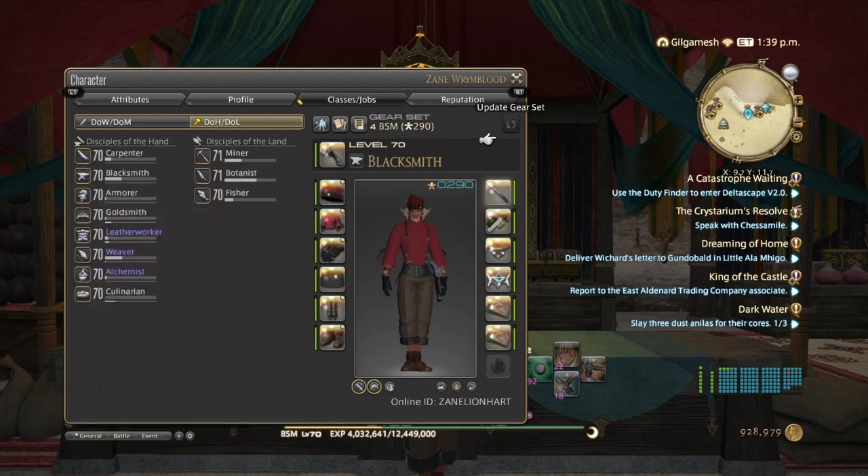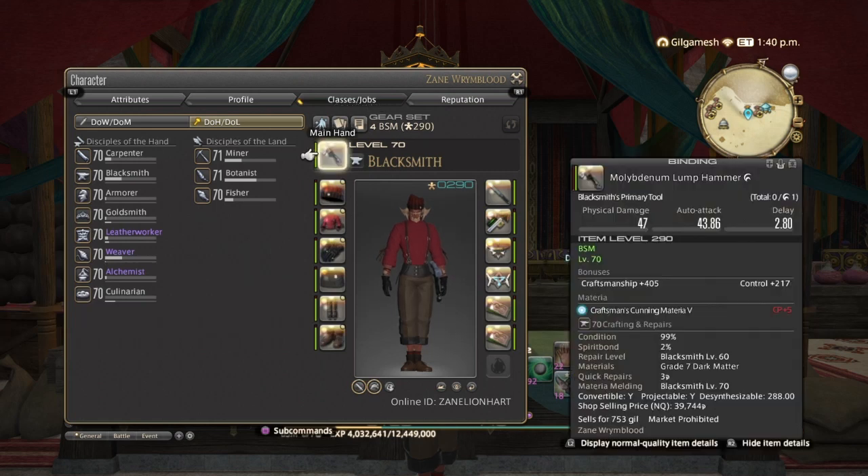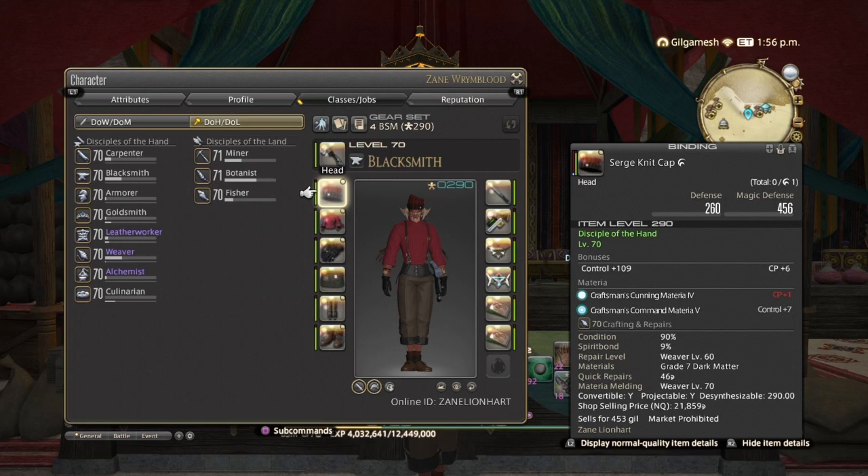Also make level 70 Main and Offhand Tools. It's very important that you work on Blacksmith, Leatherworker, and Weaver first. You don't really need to make Main Hand Tools for all the other classes, because Blacksmith makes almost all the Main Hand and Offhand Tools for most classes. You're just going to make the three main crafting classes: Leatherworker, Weaver, and Blacksmith. You'll be making tools for the other classes once you reach level 71 in Blacksmith.